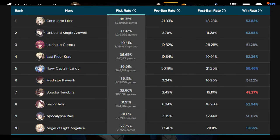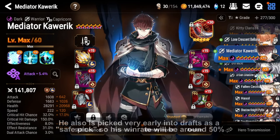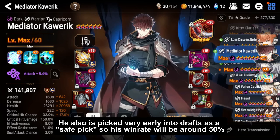He is the sixth most played unit in World Arena and RTA, and his win rate is a decent 51.22%. While not the highest compared to units like Navy Captain Landy, Conqueror Lilias, or SC Aewell, anything above 50% is still pretty good. He's mostly weak against cleave since he doesn't provide much CR push for himself, gets countered by Restrict which stops his War Horn cycling, and cleave units are typically faster than him.